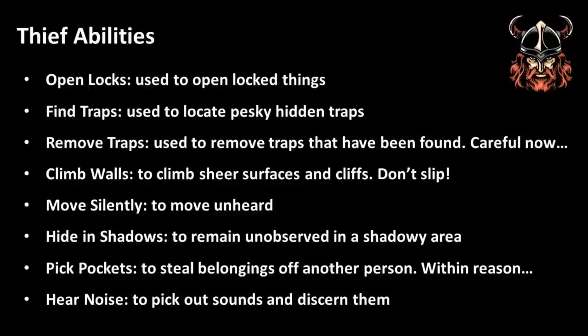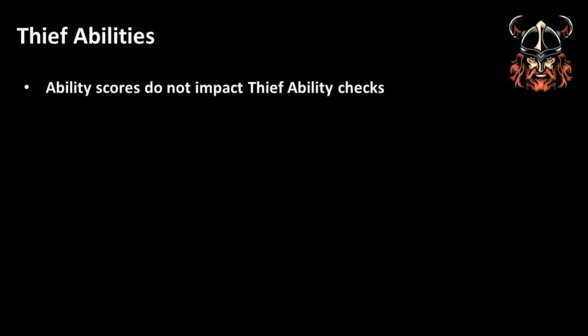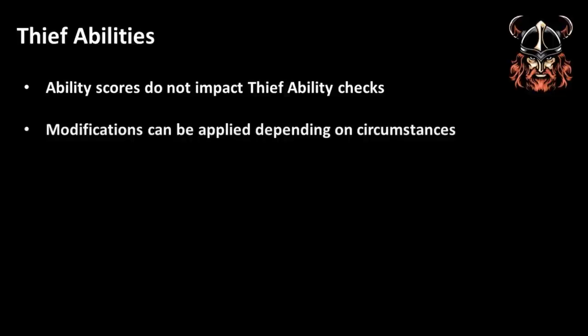Hide in Shadows is used so that a thief may remain unobserved, but of course you need a decent amount of shadow in the first place. Pickpockets allows a thief to steal items from another person without them noticing, with failure possibly leading to them being caught. And Hear Noise allows for just that — as a thief levels, they get better at picking out specific sounds to help identify what's present. What's interesting to note is that none of a thief's ability scores affect their chance for succeeding a check. However, the dungeon master is encouraged to make modifications to the percentage chance depending on the circumstances.